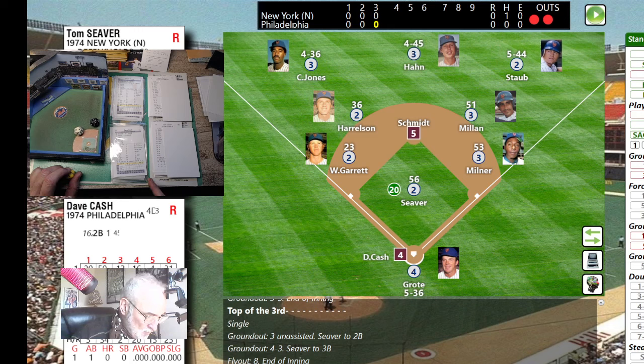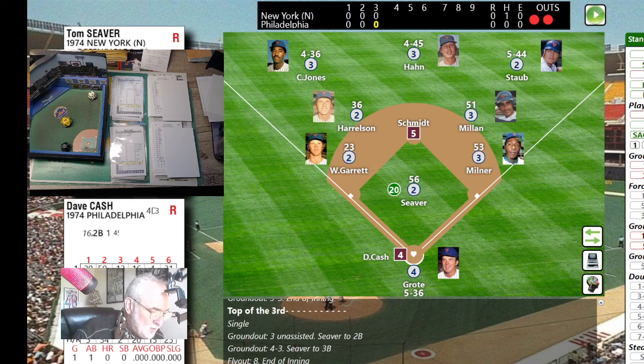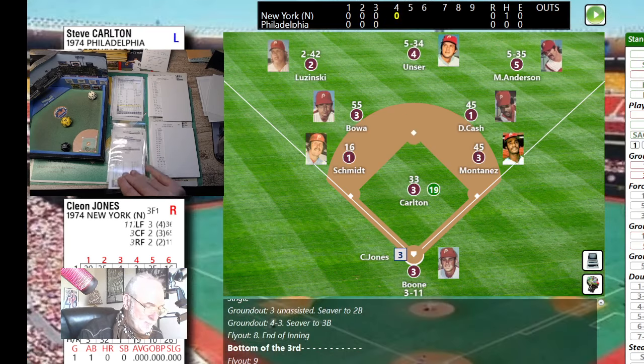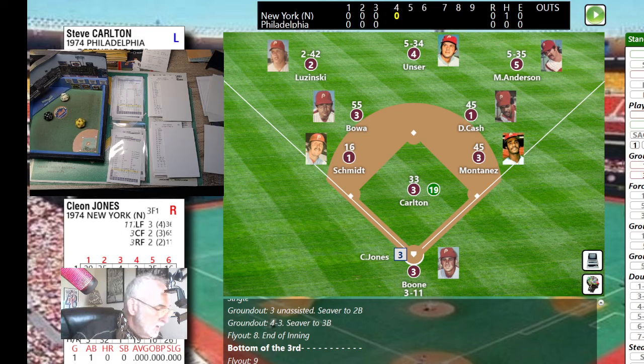Cash's walk number is 46 — not too bad, not great. The pitch is a 12, just a one-to-eight single, but it's a 13 — a righty bounces that to shortstop. Harrelson over to first, and that retires the side.